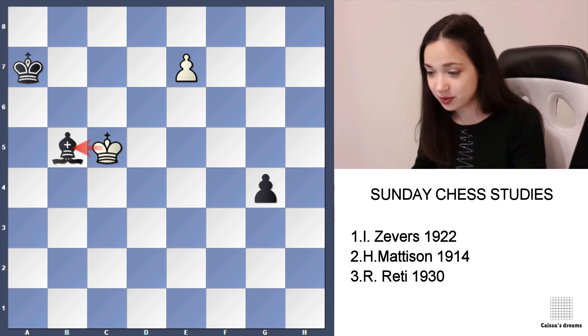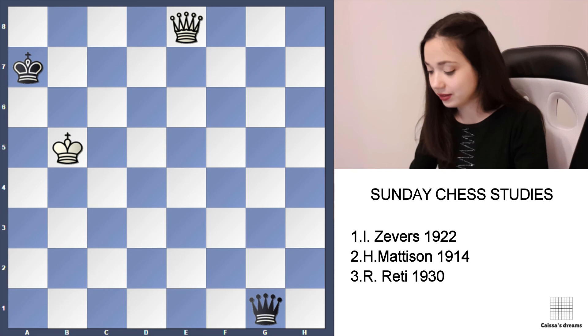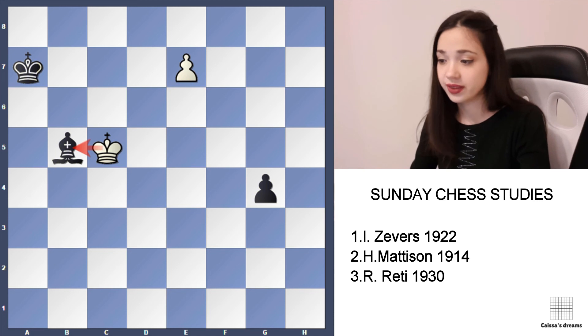Black can play something like g3, but we can take the bishop. After g2, it's a queen versus queen — simply a draw. That's why black needs to move the bishop, but let's say black moves it to the secret square e8. Then Kd4, and we are on time to capture this pawn.